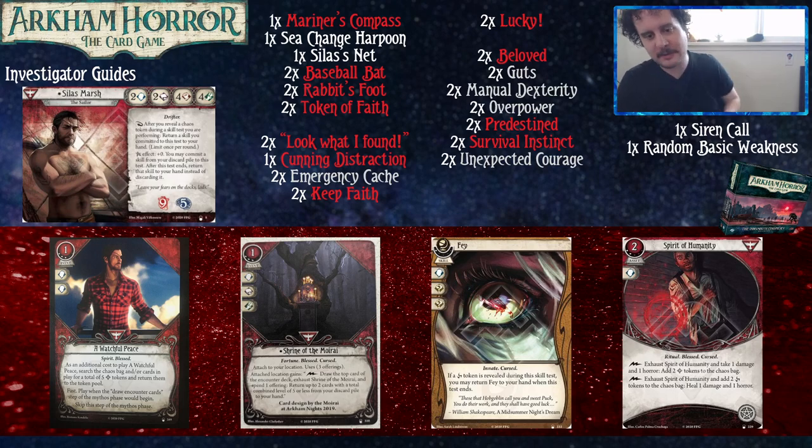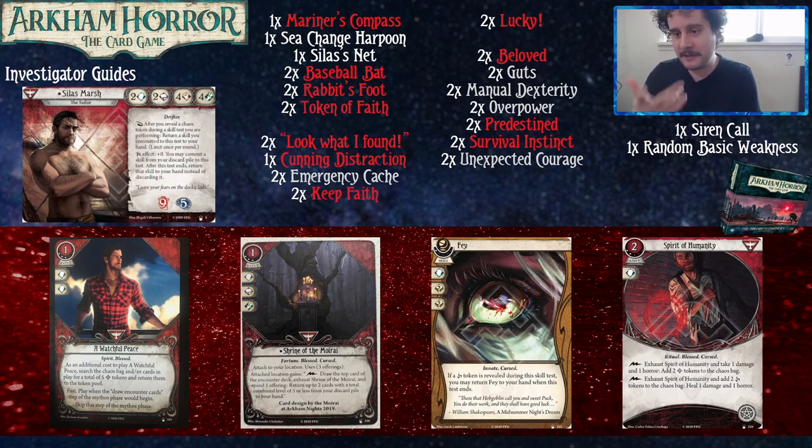Fate is a one-experience, innate cursed skill — so we finally see a different colored card Silas can play with a limited pool. It commits for a Brain and two Wild, which is effectively three Brain — very comfortable. If a cursed token is revealed during the skill test, you may return Fate to your hand when the test ends. It's a nice strong skill that works well for the majority of skill-based investigators, and Silas is no exception.